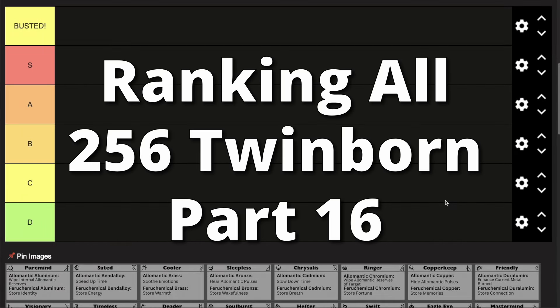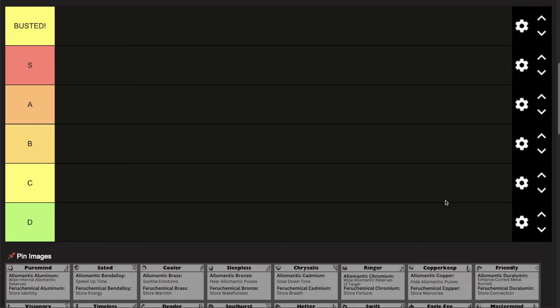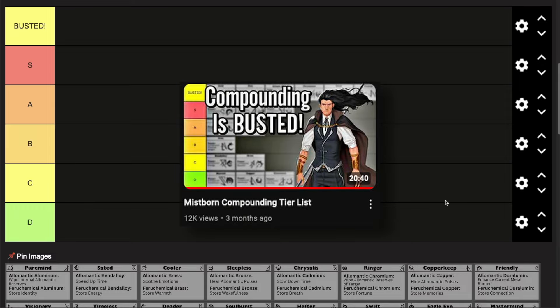Welcome to part 16 of the series where I'm tier ranking all 256 twinborn combinations from Brandon Sanderson's Mistborn series. This was originally going to be the final part, but I decided I'll need one more part to rearrange the final tier list. This video would be way too long if I included that, so in this part I'll be revisiting the compounding twinborn combinations. I don't feel like I did the compounding combinations justice in the first video I did on them.